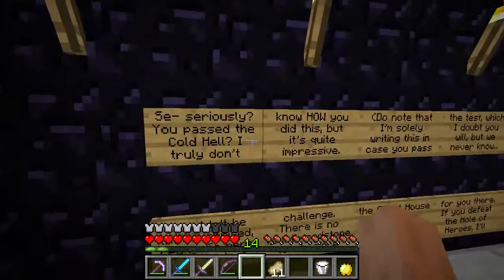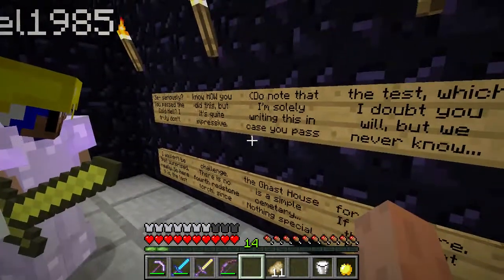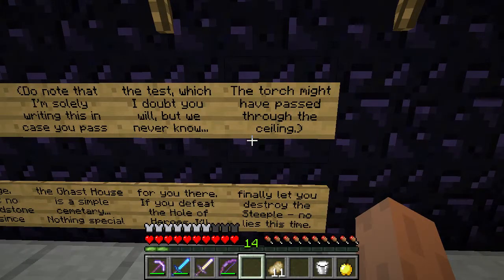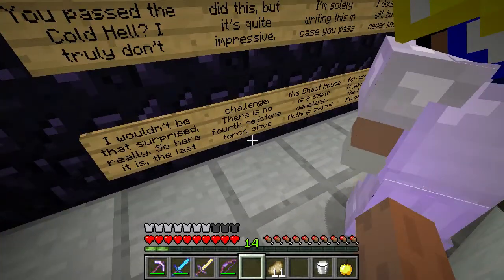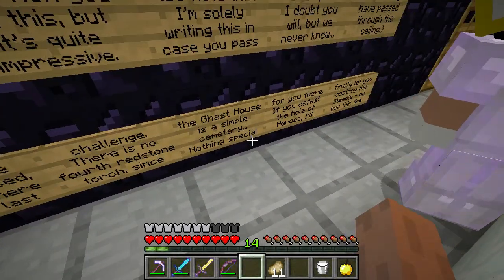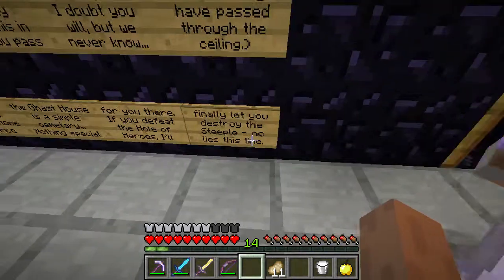You passed Cold Hell — it wasn't even hard. This was the weakest place of them all. Note that I'm solely running this in case you passed the tests, which I don't — he's not surprised. There's no fourth redstone torch. Simple cemetery, nothing special for you there. Okay, let's get to destroying this feat for the whole of heroes.